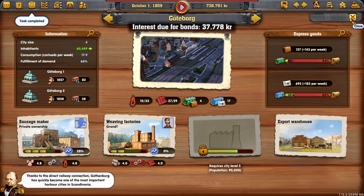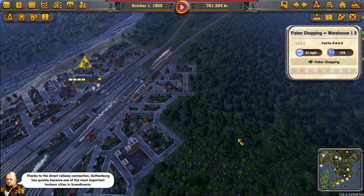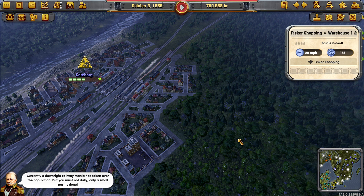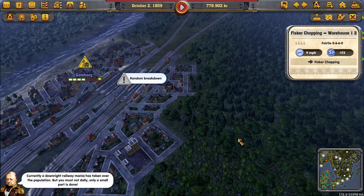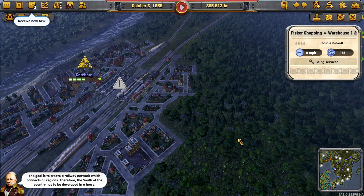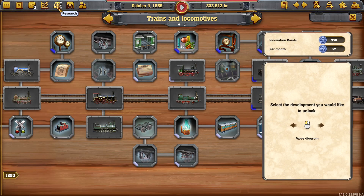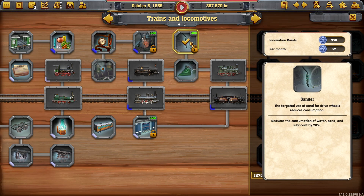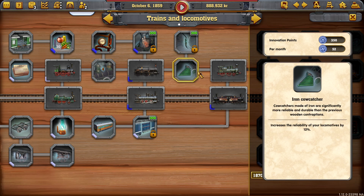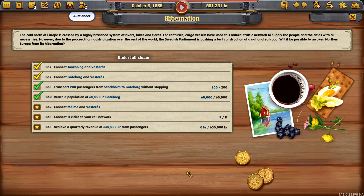That'll boost them. Thanks to the direct railway connection, Gothenburg has quickly become one of the most important harbour cities in Scandinavia. Currently a down-right railway mania has taken over the population, but you must not dally — only a small part is done. The goal is to create a railway network which connects all regions, and therefore the south of the country has to be developed in a hurry. We have some more tasks to look at before that happens. This reduces the consumption of water, sand and lubricant by 20% — so we are going to do that immediately.